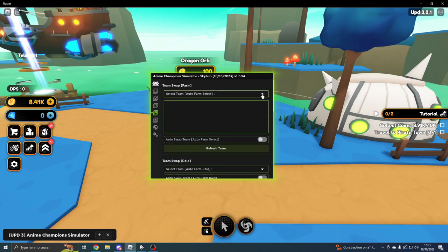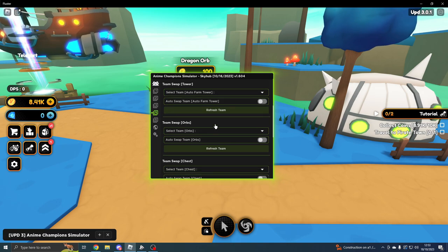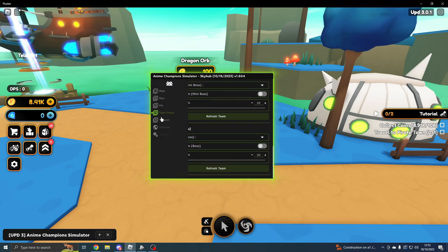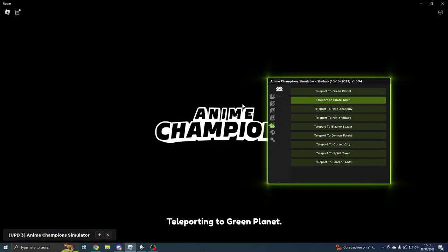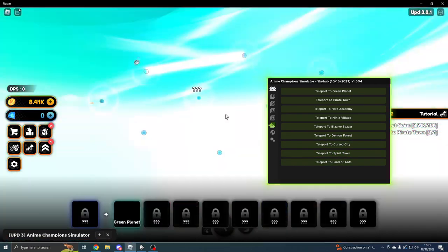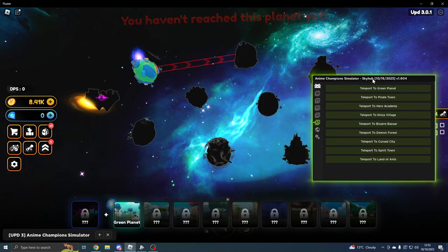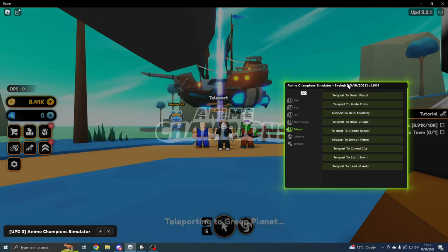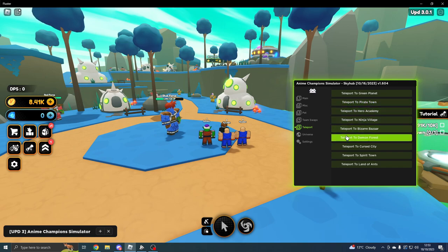Under Team Swaps, you can select a team to auto farm and swap, same as a Raid. On the Tower tab, you can also manage orbs and chests. For Teleports, they only work if you have the planets unlocked — I don't, so it won't let me teleport anywhere. If you unlock a planet it will let you use that. There's not really a need for it unless you're on a different planet and want to switch.